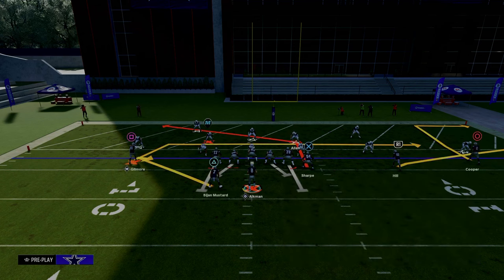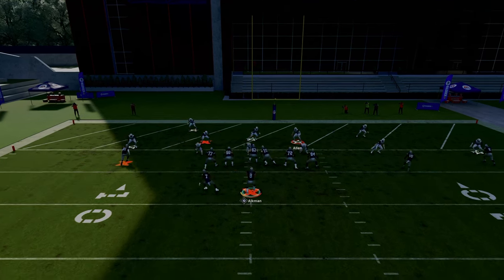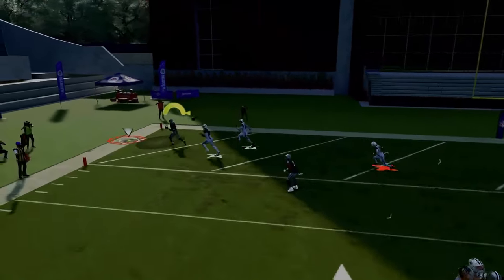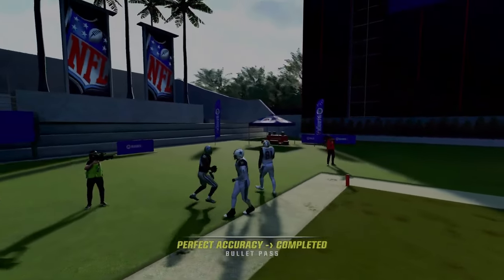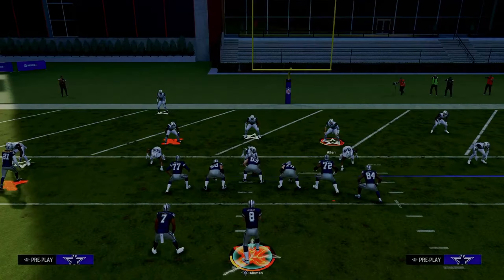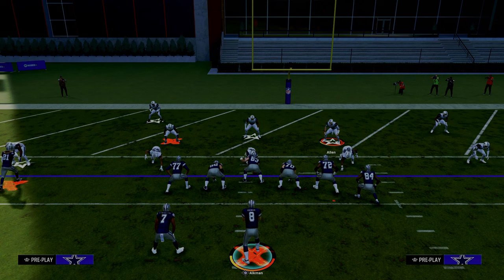You can actually use a running back ghost route as well. A running back to the short side of the field on a ghost route is going to be right about where the numbers are. The running back is in a go — he's going to hold that defender — and we can throw this with a free form to the outside. This is the best red zone passing concept in the entire game, and if you can master this, it's going to help you win more games.